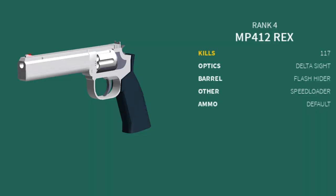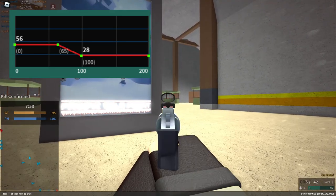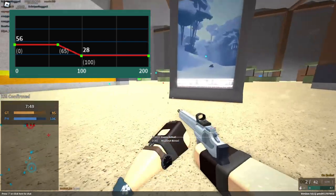For the MP412 Rex, you're going to use the Delta Sight, flash hider, speed loader, and default ammo. With this setup, you can 1-shot headshot up to 65 studs, and it's really useful to finish people off at far range.